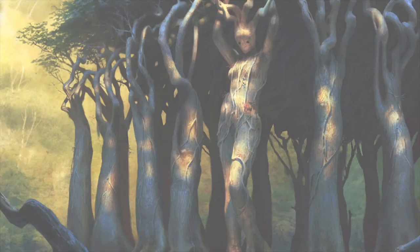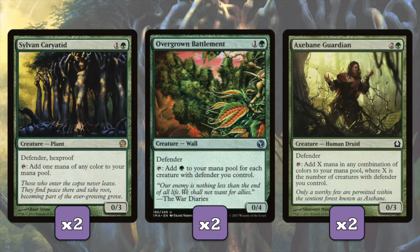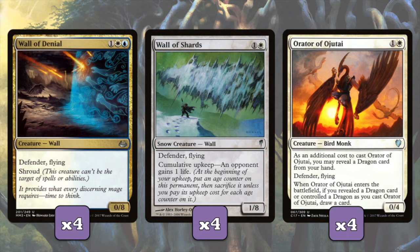So what walls are we going to be using in this deck? Well first we got our mana walls. Let's start with Sylvan Caryatid - favorite card of mine. 0/3 for one and a green, you get a Defender Hexproof that can tap and add one mana of any color to your mana pool. Overgrown Battlement: for one and a green, you get a 0/4 Defender that can tap to add green to your mana pool for each creature with Defender you control. And that will add up - we're running all Defenders. Axebane Guardian is similar to the Battlement. For two and a green, you get a 0/3 with Defender that can tap to add X mana of any combination of colors to your mana pool equal to the number of creatures with Defender you control. So these will help us go faster. We are technically an aggro deck - we need our walls to fall over on our opponents as quickly as possible, so we're going to be using evasive cards like these to get through and make damage.